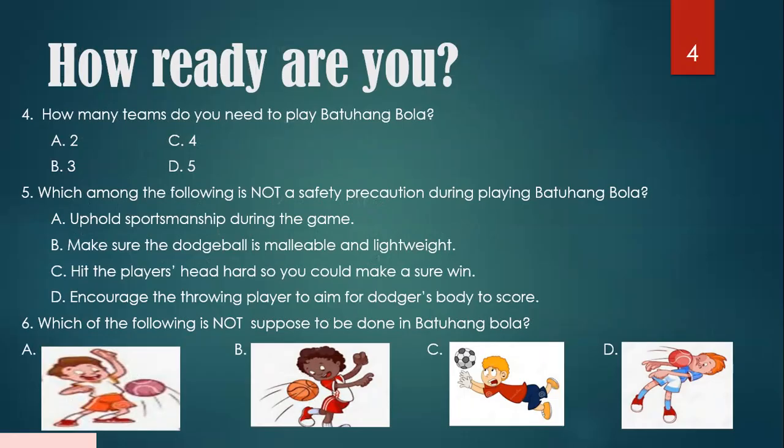Number five: which among the following is not a safety precaution during playing Batuhang Bola? A. Uphold sportsmanship during the game. B. Make sure the dodgeball is malleable and lightweight. C. Hit the player's head hard so you could make a sure win. Or D. Encourage the throwing player to aim for the dodger's body to score.